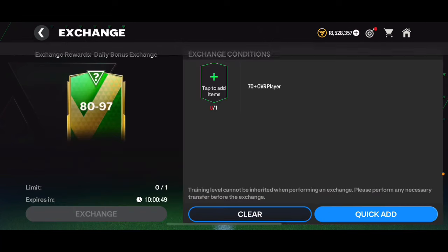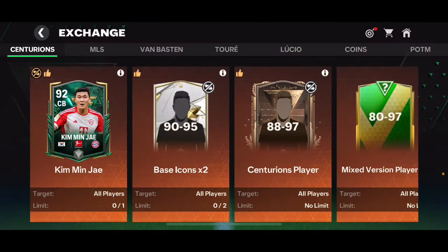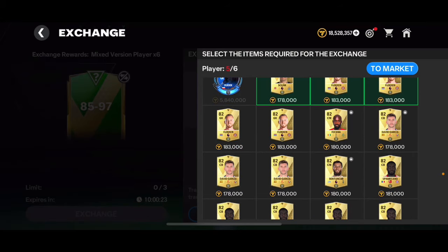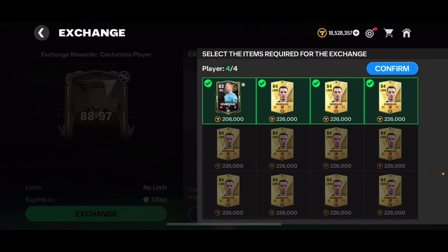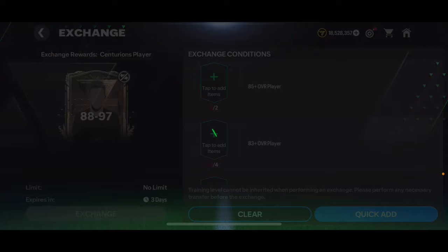Let me know in the comments which teams you'd like to qualify for the next round. Let me open this 80 to 97 overall player pack, and also another 80 to 97 overall one this time with an MLS token. We did not get a walkout from that one. Now let's open this 85 to 97 overall player pack — I'll have to do a couple of these Centurions exchanges. We've got a walkout, an Argentinian center back. That's Alexis McAllister's brother — we can put him in there.